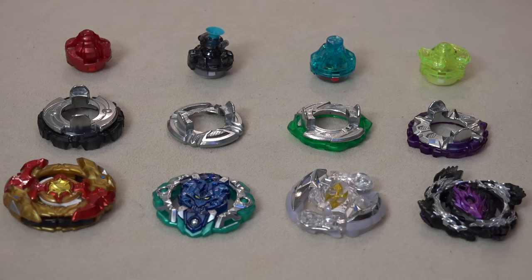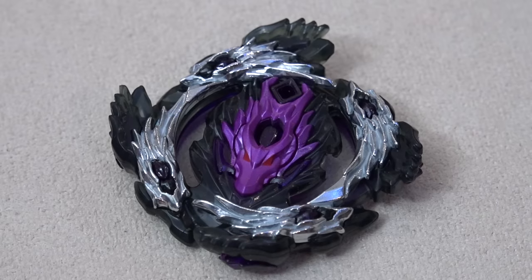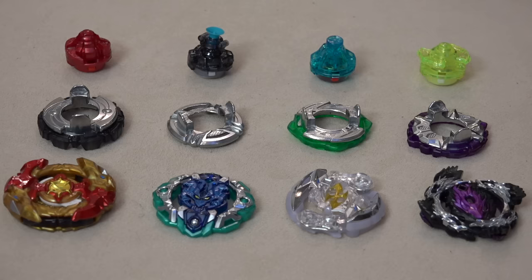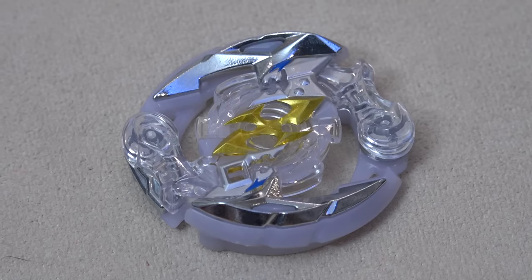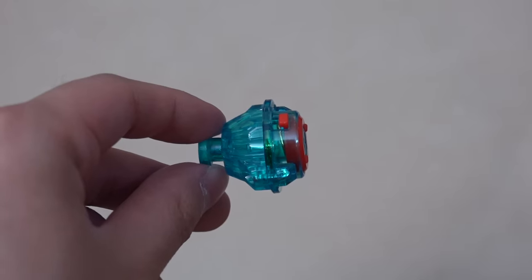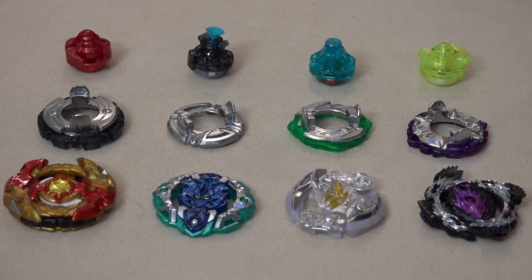These are the four bays from the Cho-Z Customized Set. First, Bloody Longinus — that black color and purple recolor makes it look so much more evil, like a dark edition. It has the one dash and dagger frame, which we've seen before. The cycle performance tip is probably one of the worst drivers in the set. Next, Crash Ragnarok with the five-cross layer and Volcanic Dash — that red bottom means it's a dash driver, way tighter.